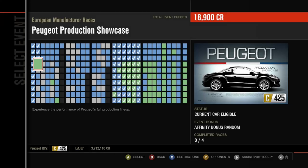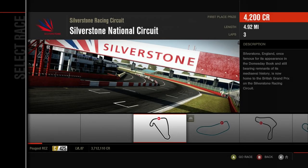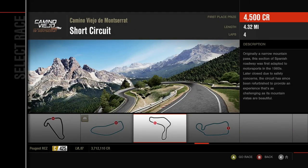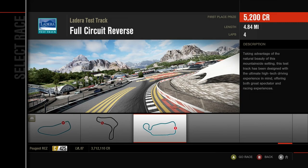Alright, we're here for the Peugeot Production Showcase. We got the RCZ, which is a brand new car for this game. Starting off with Silverstone, Top Gear East, Camino Valle de Montserrat, and then Ladera Test Track Full Circuit. Let's get going.